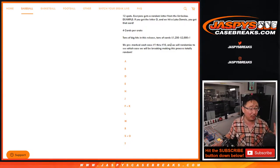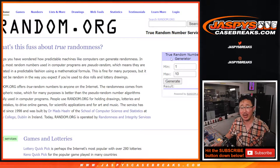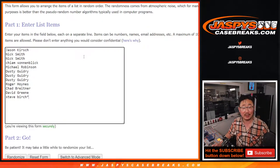Some of you saw me do this live not too long ago. We put crate numbers and stickers on each box. We're going to use random.org to just generate a random number. If I generate a number of a box I've done already, we'll just regenerate a number. Big thanks to this group for making it happen — appreciate it.